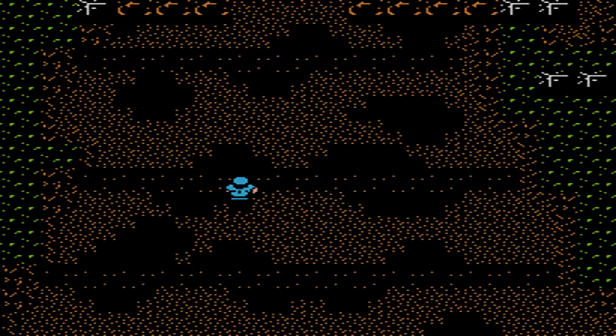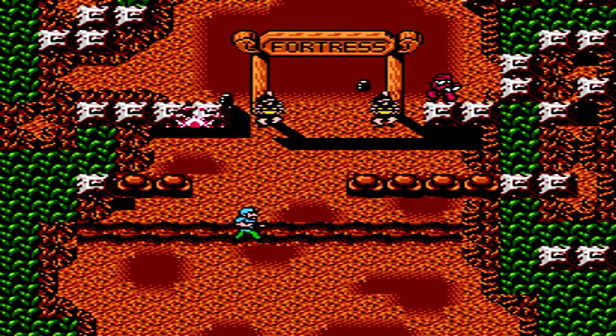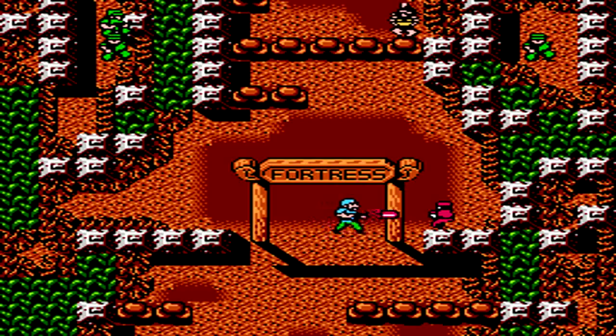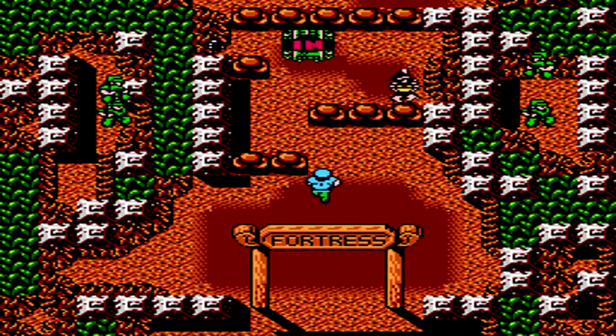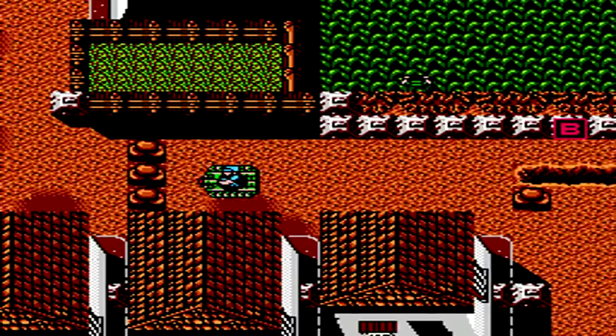The upgrades in the game are represented by squares with letters on the ground. The weapons include the laser, which is the most common pick-up; the shrapnel, which shoots a rocket that explodes and sends fragments hitting enemies; the spreadshot, which lets you shoot in a V formation; the tank; a rapid fire option that lets you hold down the button, though it isn't very powerful; and my personal favorite, the flamethrower.